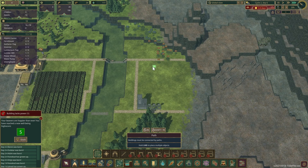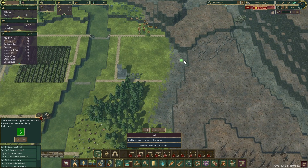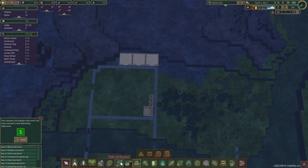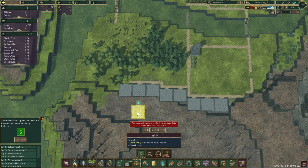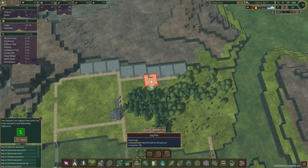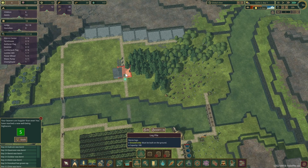There's the drought warning. I want to have some log piles up against this wall, so I need to do some measurements. We fit three right there. That's a lot of wood right there.